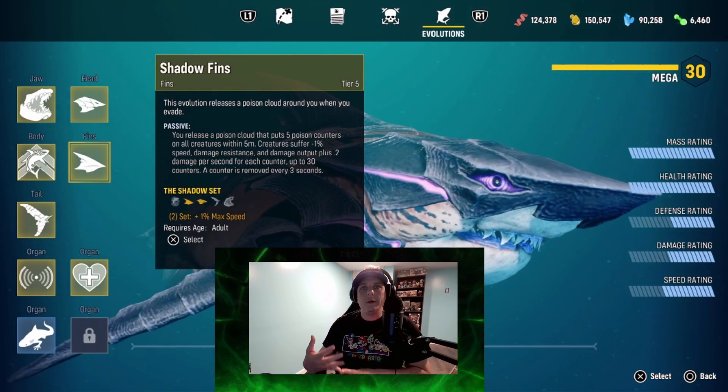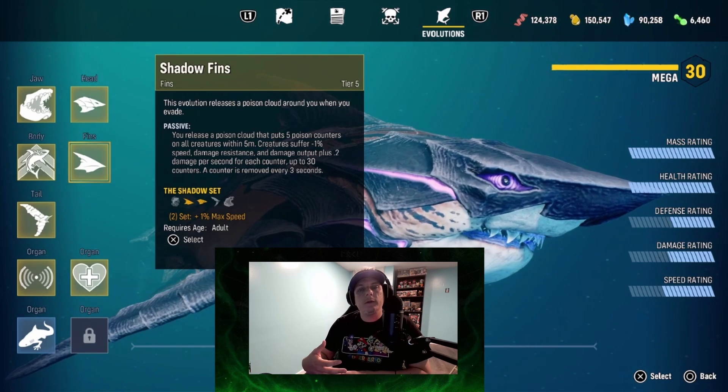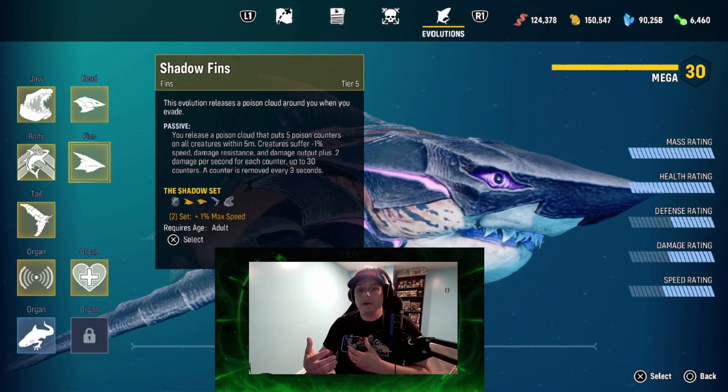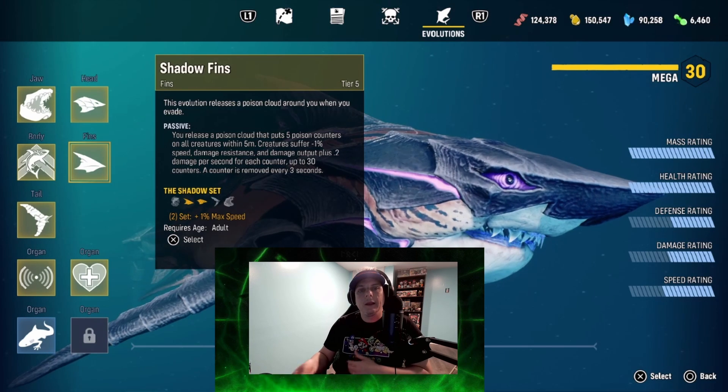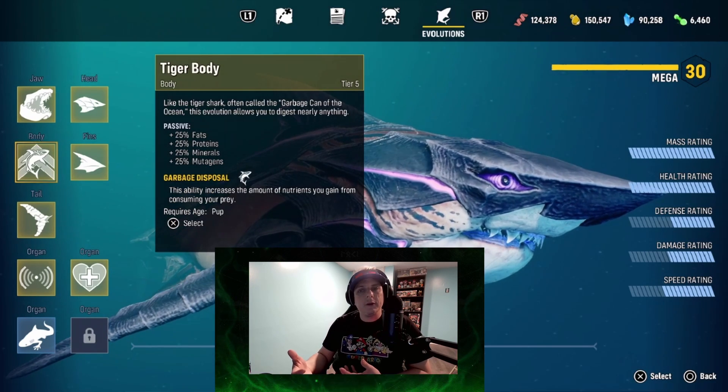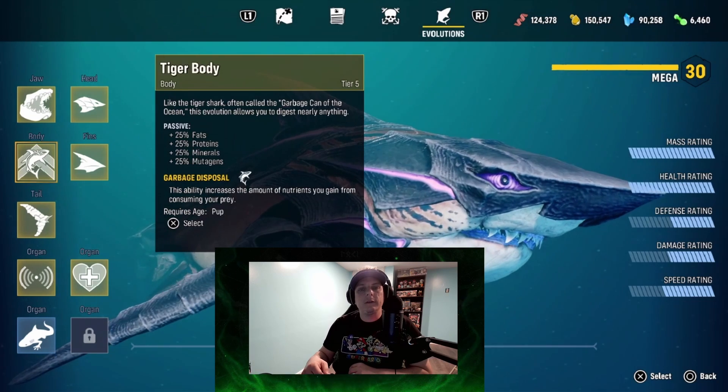The shadow head gives increased speed, and the shadow fins provide a poisonous cloud DOT as well as a slowing effect. You also get a set bonus by using two shadow pieces. The next part is the tiger body, which is the worst of all of them — this is strictly for increased damage to see if we can get them under 60 seconds.